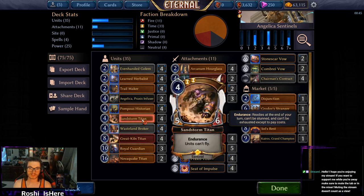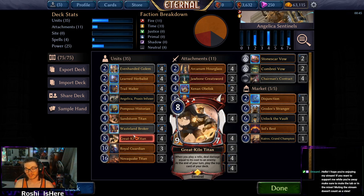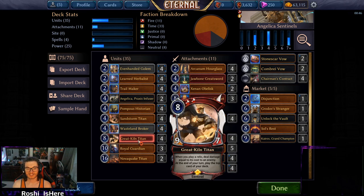If you're playing against a Primal deck, maybe put it on your Sandstorm Titan so you can't get permafrosted. Great Kiln Titan — if you haven't seen this card, this is the reason to play a Sentinel deck. When you play a Relic, deal damage equal to its cost to an enemy. But look at the last effect: at the end of your turn, play the top card of your deck — not draw, play it. You could yeet another Great Kiln Titan into play or a Xenon Obelisk that hits something for four. The deck doesn't need a lot of card draw; it just puts stuff into play.